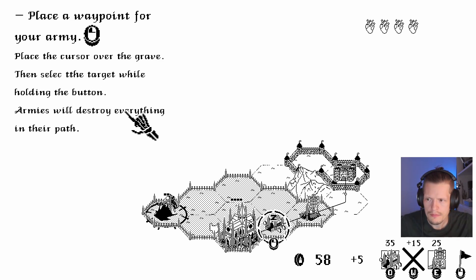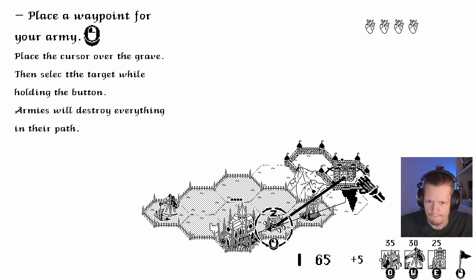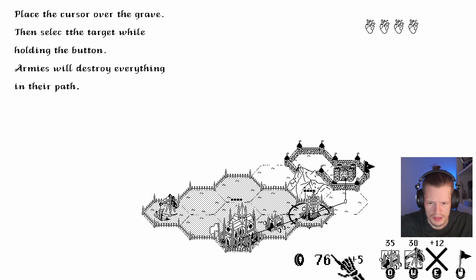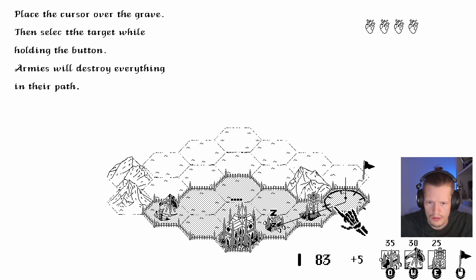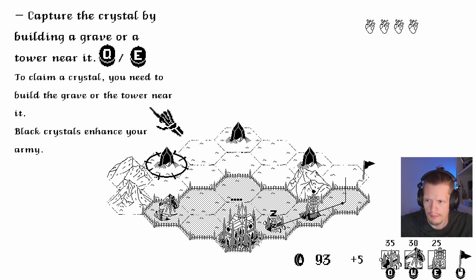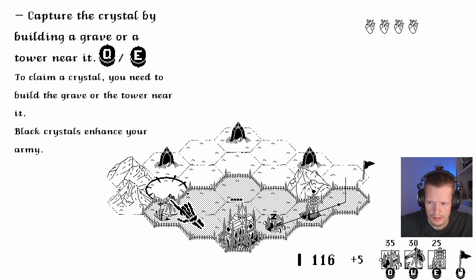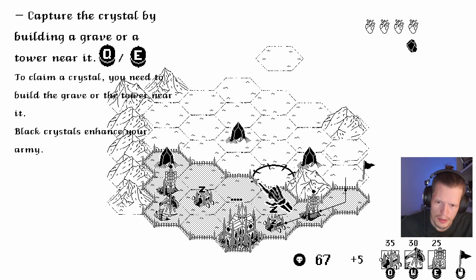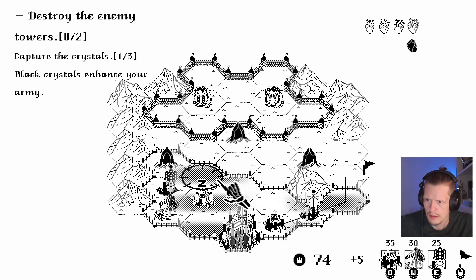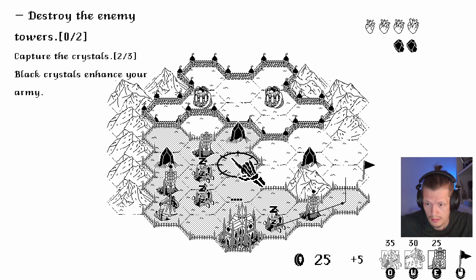Build a mine — you can build a mine only in your territory. Your first mine produces five gold per cycle. Each subsequent mine will produce less and less. So there's a cycle going on here. Build a tower in the path of your enemy's troops. Towers shoot enemies every 12 seconds. You just mouse over and push the button and it will automatically place it. Build a grave to produce skeletons. It's better to build your graves behind towers; they will stay standing longer. Graves produce an army every 10 seconds.